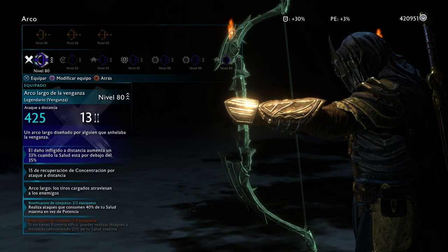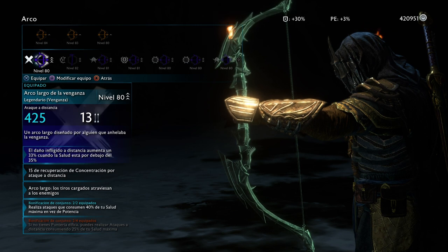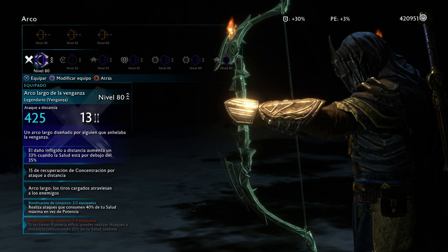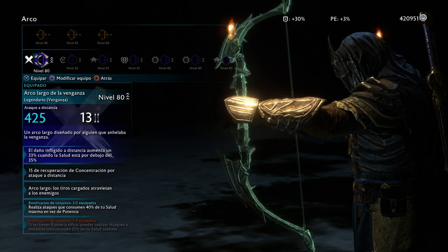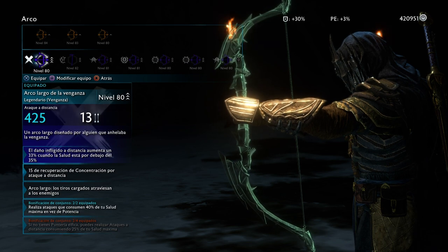At the Vendetta set, you get 32% extra damage — that's the main bonus for the bow — because we're going to be low on health to get maximized damage. The secondary ability I got is the one that gives me 15 focus for every shot that I hit, so it helps me keep shooting constantly without running out of focus. That's the idea behind that secondary.